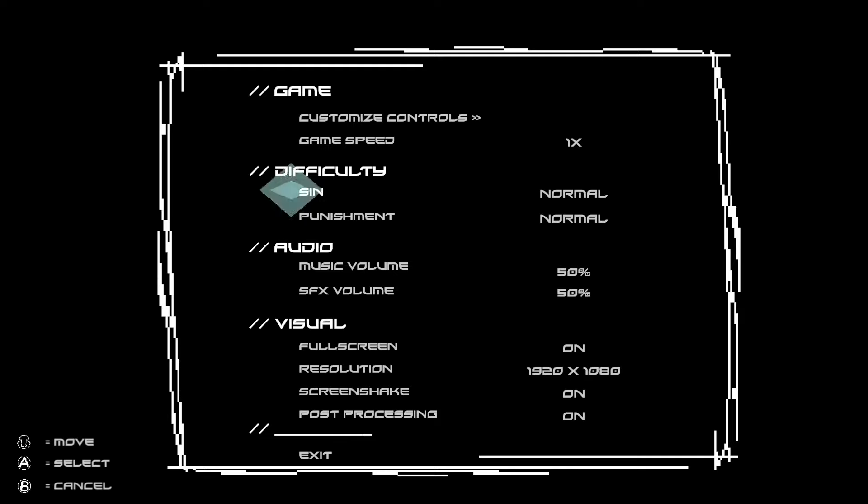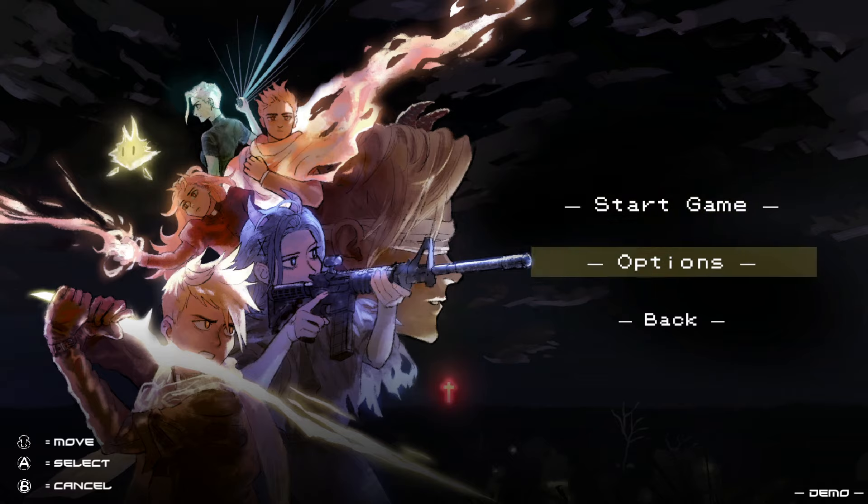So we do have a settings menu. Difficulty: sin and punishment. We have no idea what those things mean whatsoever, but we can go hard, normal, or easy. I can change this with the d-pad — left to easy, right to hard — but if I click A it just advances to the right. Why do you allow me to press A if it only advances in one direction? Music volume is only 50%. I found this game surprisingly loud. Basic options are there. Remappable controls — that's nice. Let's finally start the game.